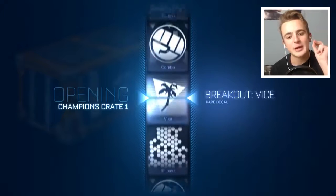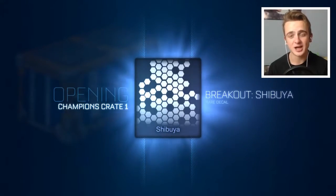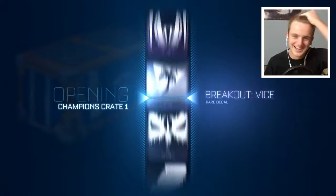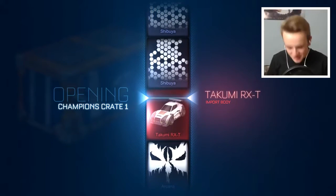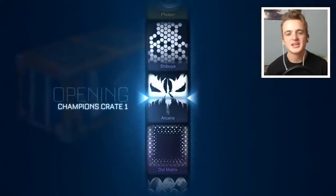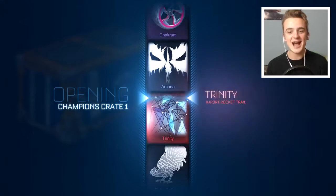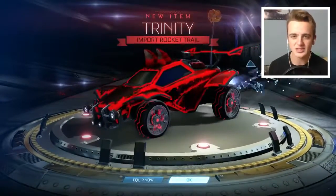Enough of the future talk — let's get into right now and get us something good! Shibuya, you're not good! It's been a shaky start, but there are 27 crates left. Those two combined equals mystery universal decal — it's going to be Parallax or Heatwave, I guarantee. RXT — come on, Takumi! Yes, there we go boys — Takumi RXT, that is much better than the Shibuya. Certified Takumi as well, that's got to get me some cash in the trading world. And a massive thank you to all of you that have joined my trading community — we're approaching 300 members now, it's insanity! Trinity — another import. The great luck is getting back into our corner. I think that's 5 C1 crates: 2 rares, a very rare, and 2 imports. I will take that.